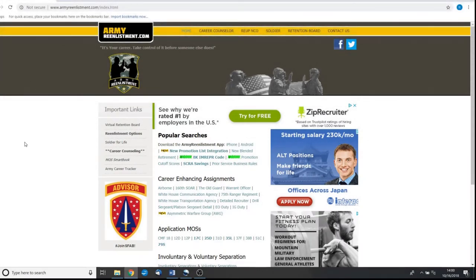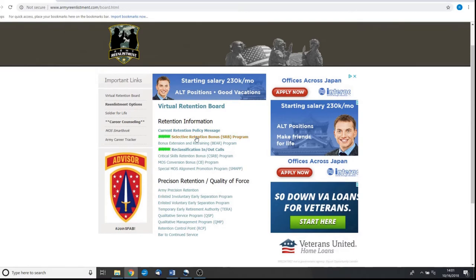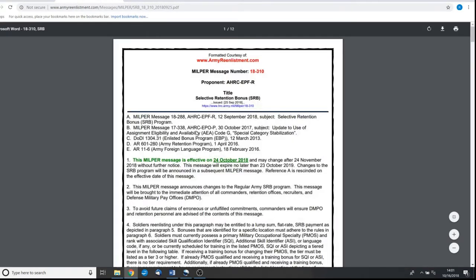I will show you how to determine your re-enlistment bonuses and your re-enlistment options. The way that you can do this is by going to ArmyReenlistment.com. This is probably the best site — it actually does a better job than the official Army site in terms of keeping this up to date in a way that's easy to understand. The first thing you want to do is go to the Virtual Retention Board and you will see different Selective Retention Bonuses. Let's go to Selective Retention Bonus and click on the most recent message.